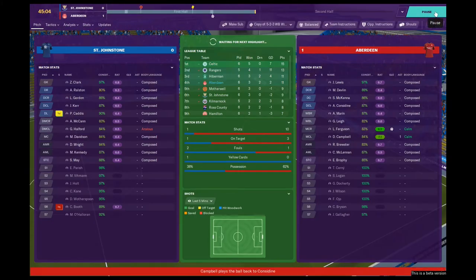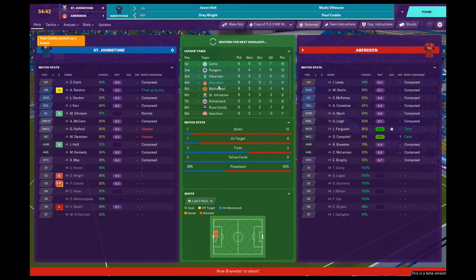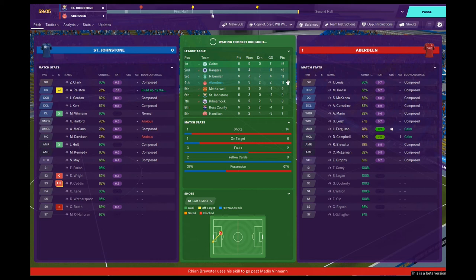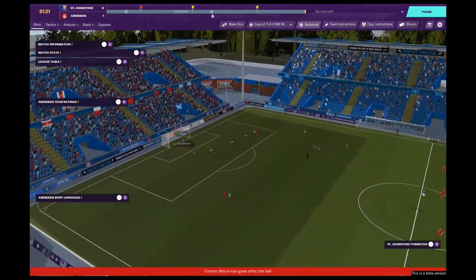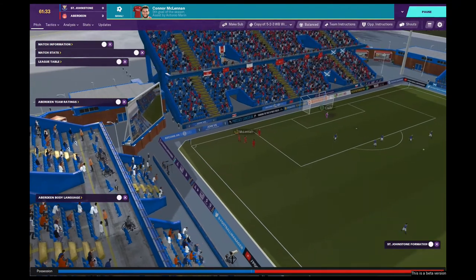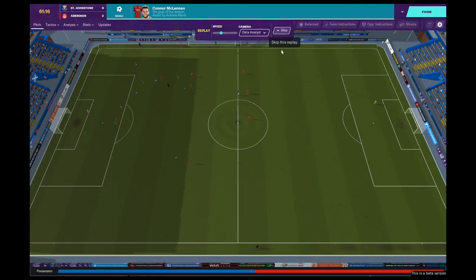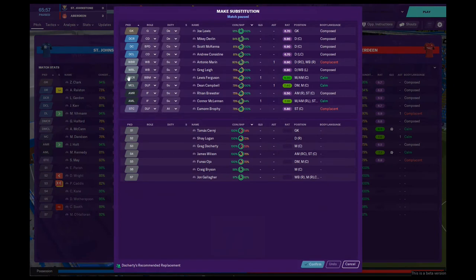I do like the fact that we have somebody playing a bit deeper who can provide a threat from long range, so we're constantly a threat. If we can only get more goals from our strikers and wingers, things would be awesome. I'm happy with how we're playing — let's go out there and start the second half with no changes; let's not fix what's not broken. As things stand we are back up into fourth position, and I think the top four qualify for European competition. McLennan gets on the end of a big cross from Antonio Marin for the second goal of the match and his fifth of the season!